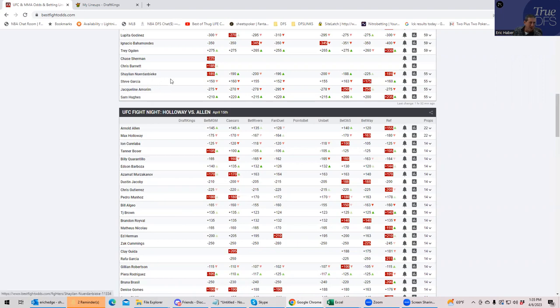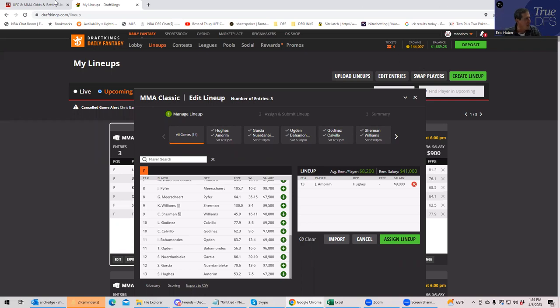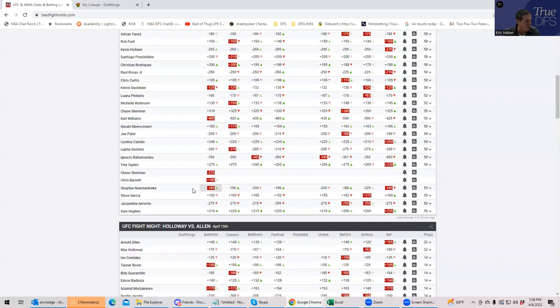Moving on, you have Shyland Nurenbeke versus Steve Garcia. You have roughly a minus-180 favorite, so he should probably be around $8,700 to $8,800 — and he's at $8,900, pretty much right there. We have a clash of styles here: Garcia is a pure striker who tries to knock your head off, as he did to Chase Hooper in his last fight. Nurenbeke is more of a grappler, though he can brawl a little. In this fight he'll probably tend to favor the grappling.